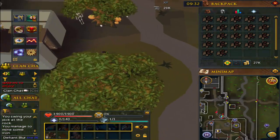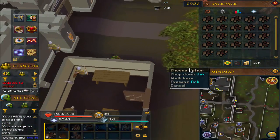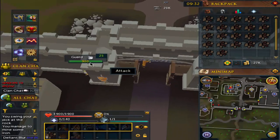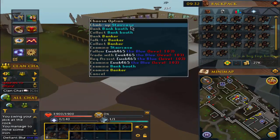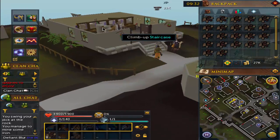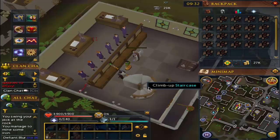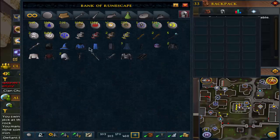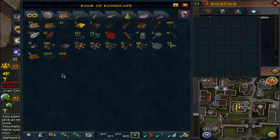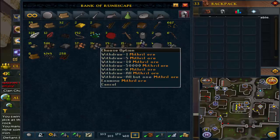This is the first clip recorded today. To summarize: I mined 2k pure essence, superheated about 250 iron ore, and since then I've been mining iron again. We've mined almost 600 iron — it took about an hour and a half. We're also getting a good amount of mithril ore, which will be useful for smithing.